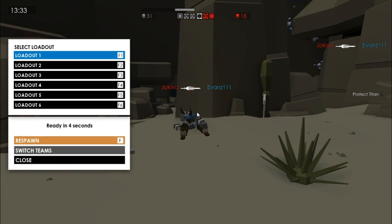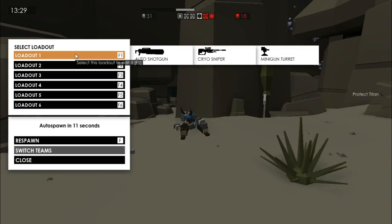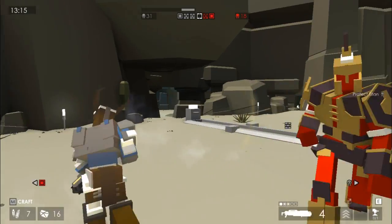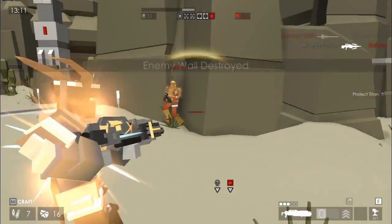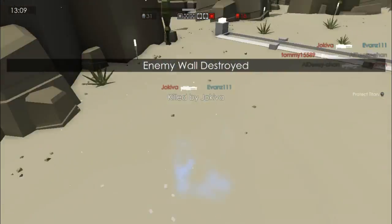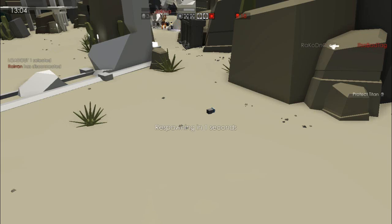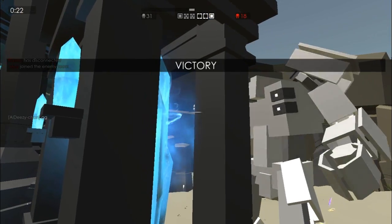Swords beat shotguns at close range, snipers beat swords generally at long range, so I don't know what shotguns are supposed to beat. Our titan is still beating on the wall. His equipment's too powered up compared to me. We did destroy their wall, which means we've now destroyed two of their walls and they only have their power core left. Our titan actually ended up going to their power core and destroying it, so we ended up winning this game.